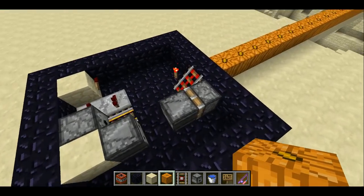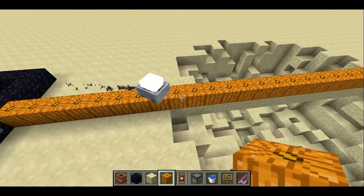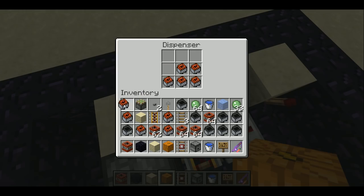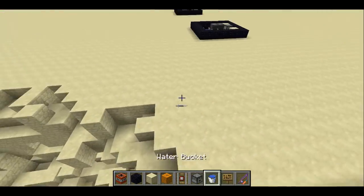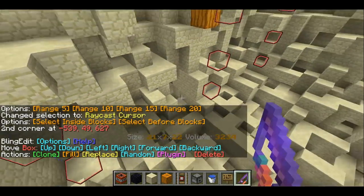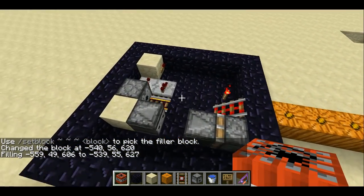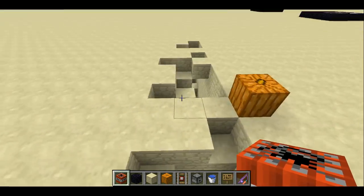Over here we've just slightly modified it, adding an activator rail. This is a valid entry. Basically the activator rail sets the fuse on these TNT minecarts. To reset it, we can just put five new TNT minecarts in here. Make sure that when you're testing these, you do fill up this area with fresh sandstone — WorldEdit is a great way to do that, just fill with sandstone and refresh all that. This is sort of a silly idea but it does actually get a score of like 40 blocks or whatever the farthest explosion point was.